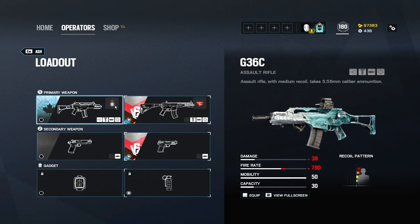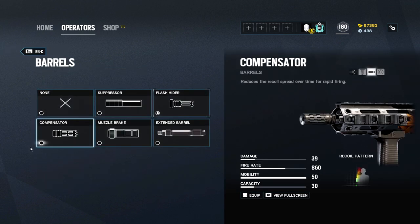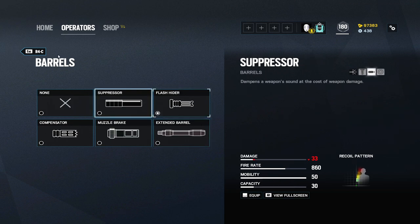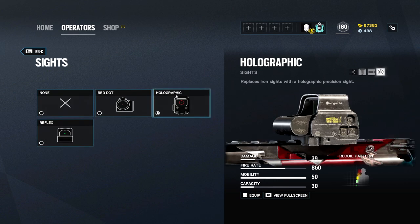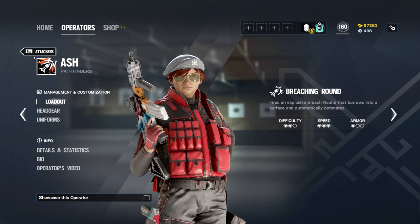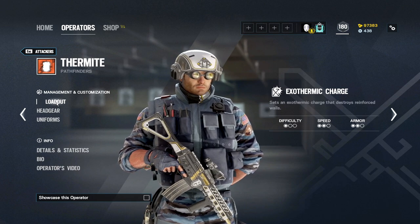For Ash, both of her weapons are really really good. A popular setup you might hear is holo, vertical, flash — why not use muzzle or compensator? Extended barrel is honestly only good for situational times; it's very situational. If you're on Chalet and you want to peek from main stairs all the way to master bedroom, extended barrel might be the play because you want that damage from long range. Otherwise, red dot or reflex are both fine, but holo is the easiest to use and very easy to practice with. Ash plays very aggressively — she's great for getting those first picks.